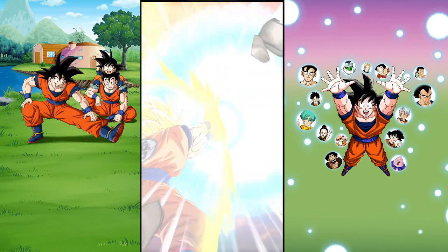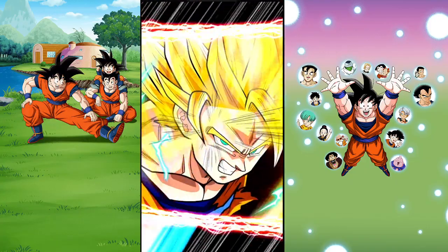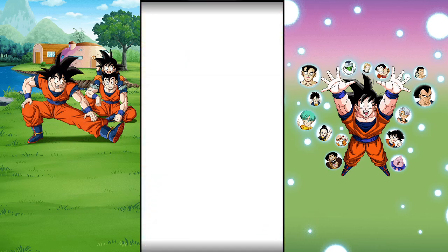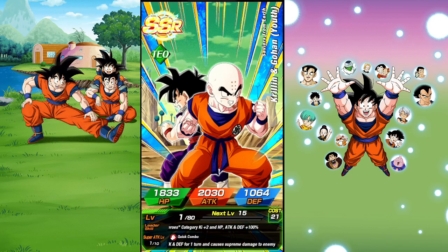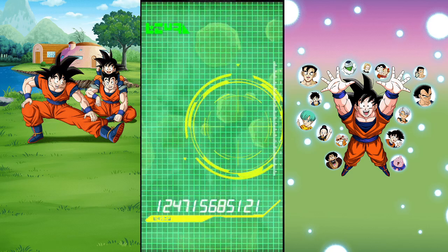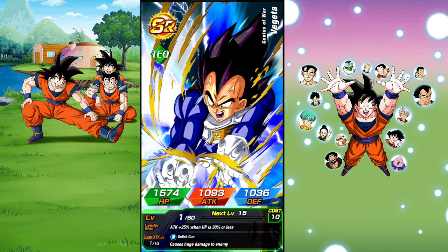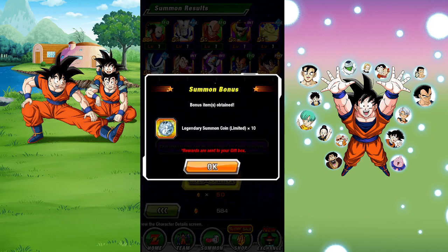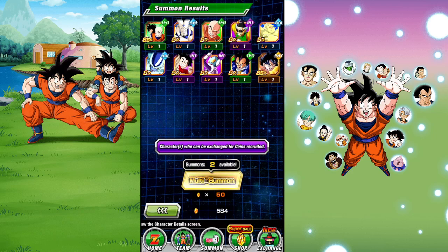Hopefully we get Golden Frieza or the best unit in the game. Boma would be nice too but I already have her. Wow — Krillin and Gohan as the guaranteed featured! That's crazy. Oh wait, we also got Goku — though it's unclear if the guaranteed featured was Goku or Krillin and Gohan. I could keep going but I'm not going to.